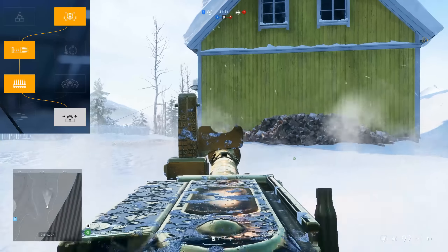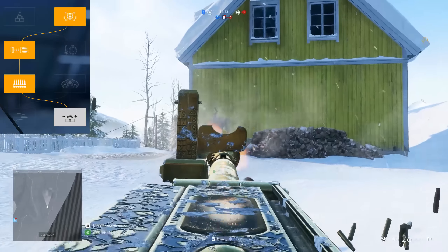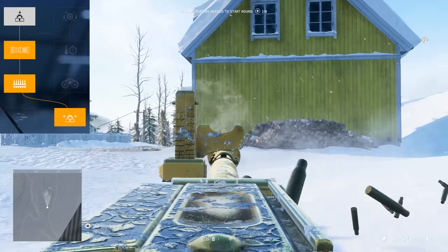Chrome lining to delay barrel overheating. Extended belt to give yourself a 100 round belt. Double drum magazine to increase the ammo capacity to 75 rounds. Light bolt to increase the rate of fire to 770 rounds per minute. And ported barrel to decrease horizontal recoil.